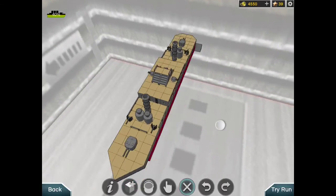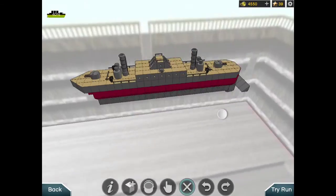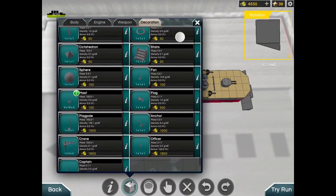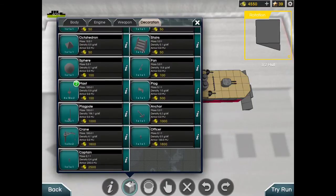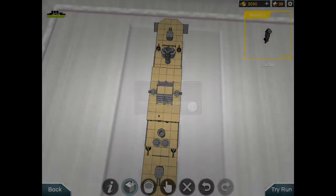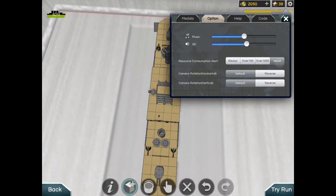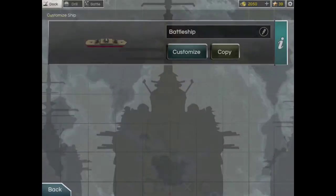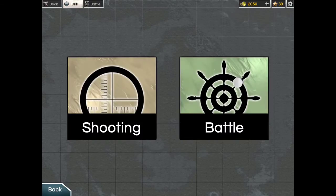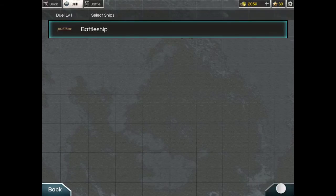I like the decorations. Let's put a captain down because I have a lot of money. Now let's go to the battleship and beat these guys.